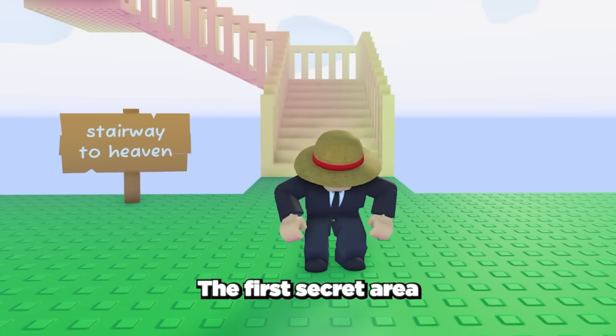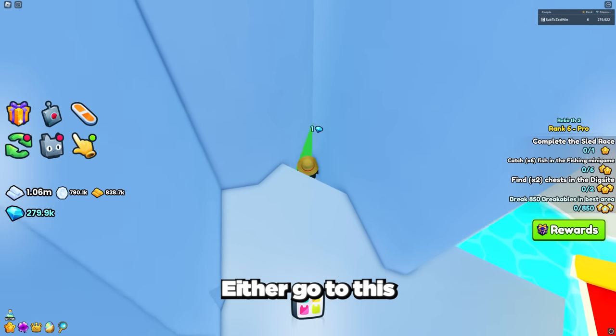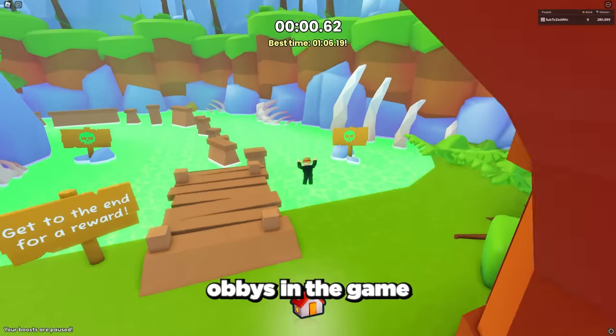The first secret area is the stairway to heaven, where you can get the huge angel dog. To get to the stairway to heaven, either go to this area in the VIP section at spawn and fall off the map, or go to any of the obbies in the game.